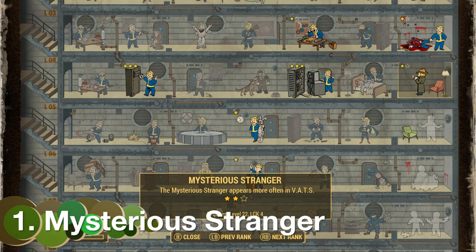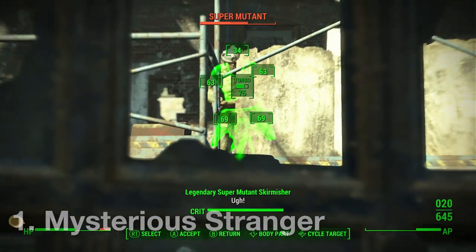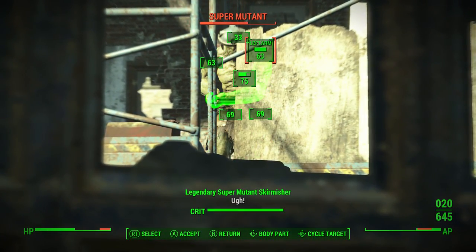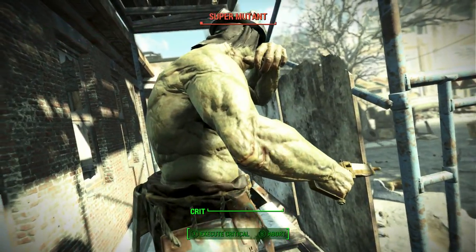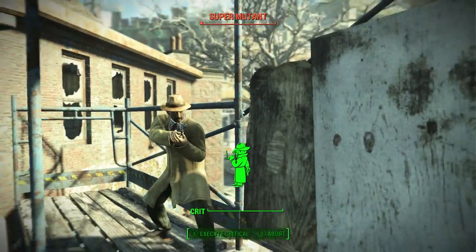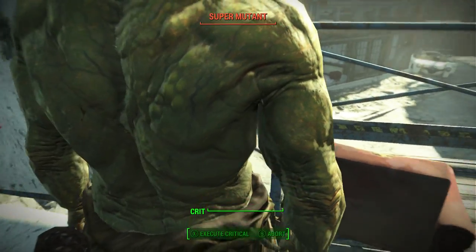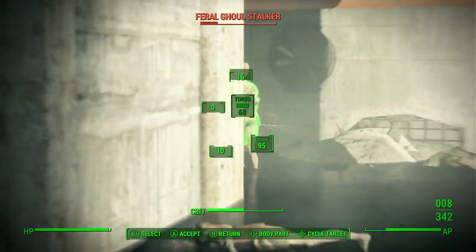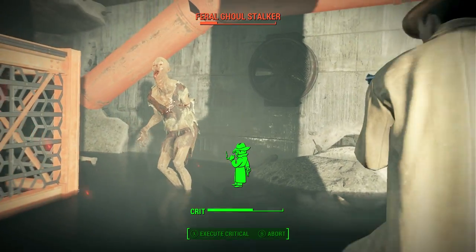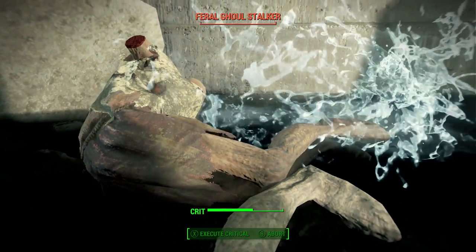Number 1 is a perk that returns from Fallout 3, and that is the Mysterious Stranger perk. Basically there's a random chance that if you get somebody pretty close to death, the Mysterious Stranger is going to come in and finish them off. Not just that, it's got this cool piano music that comes in as well. So it's cool, it's handy, and it's got this little piano riff which is absolutely amazing.